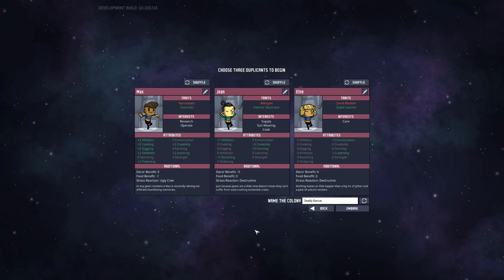Alright, let's see who we want to keep and who we might want to switch out. Narcoleptic — that's kind of inconvenient. He has really good stats otherwise though. Allergies, not too big of a deal. Small bladder, not too big of a deal. Anything else interesting about these guys?